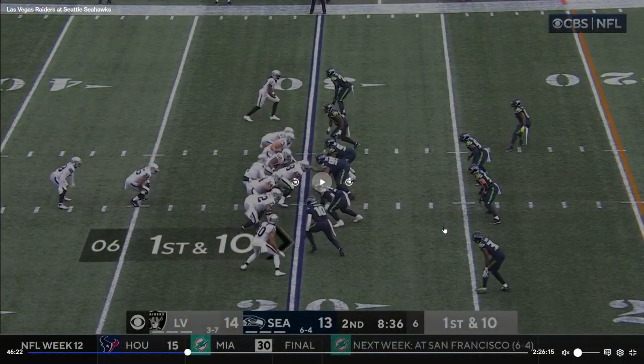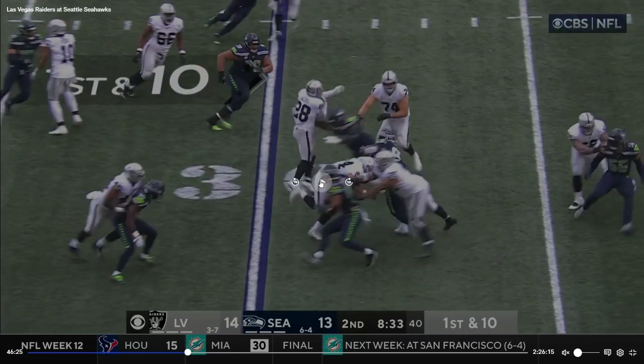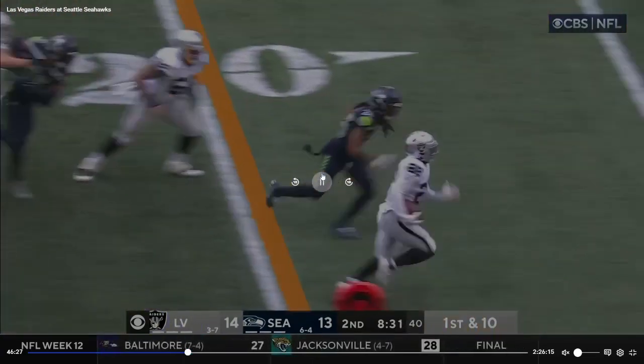Now let's look at another play. So this is Week 12 versus the Raiders, midway through the second quarter, they're behind by one. This is a possible running formation and they are positioned relatively okay. They have five people around the line of scrimmage, a corner on the other side who's a little far back, and then some linebackers. So this would be relatively okay to defend if they decide to run it.